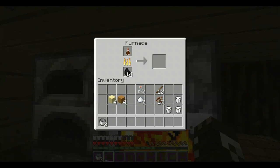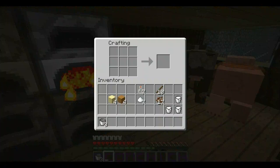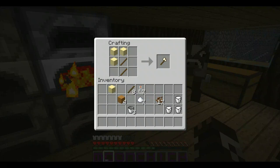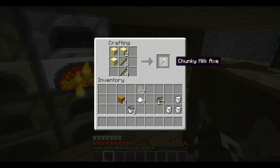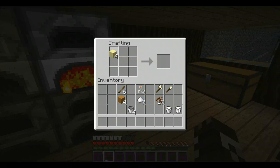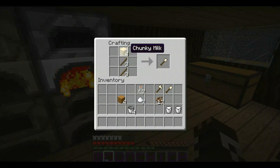From this you can use chocolate milk in the furnace — we'll get to that soon. You can make tools out of it, that's right, crunchy milk tools like an axe and a shovel.